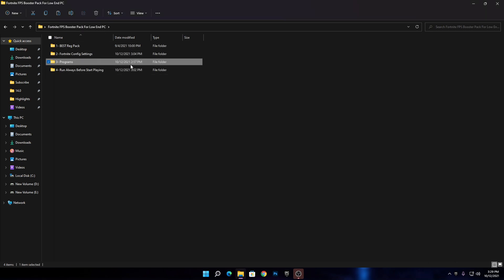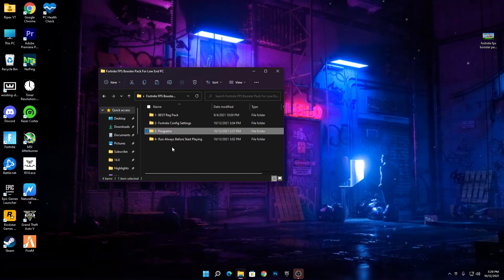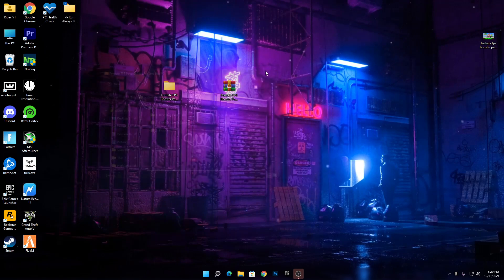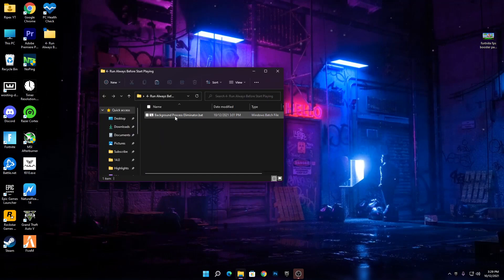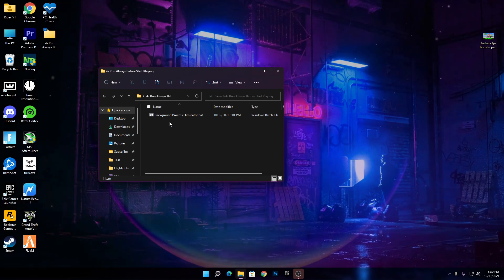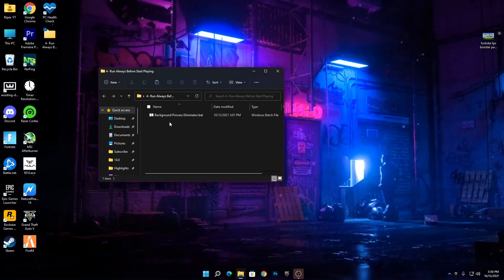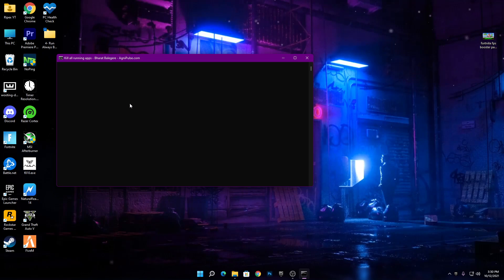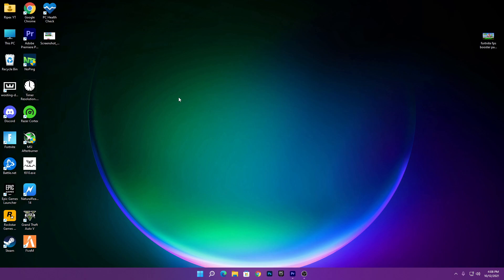Go back to the main directory of the boost pack. This next section is the most important part. Drag and drop this folder onto your desktop since we'll use this application regularly. Open the folder from your desktop and you'll see the 'Background Process Illuminator' .bat file. We'll use this to stop all background processes while gaming. Whenever you want to play Fortnite or you're getting low performance, simply double-click this program. It will take a moment, then disable all running applications in the background, giving you better FPS and performance in Fortnite.